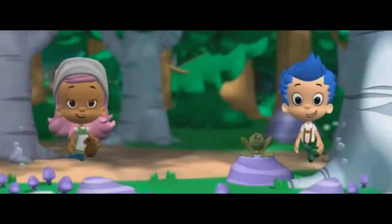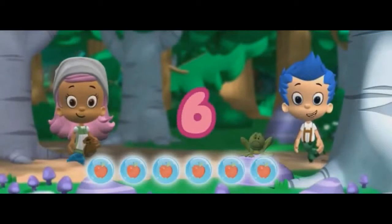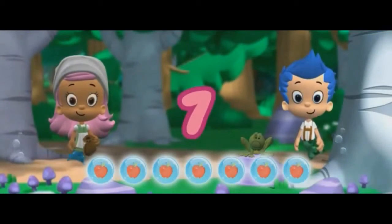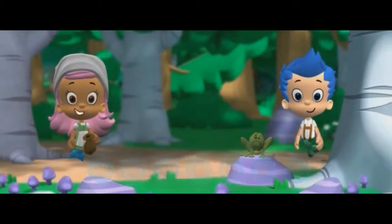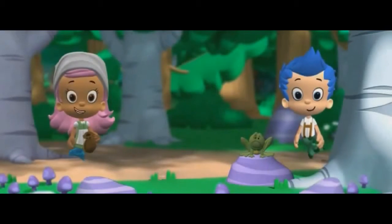We collected one, two, three, four, five, six, seven apples. All right. We can keep the ingredients in our potion pouch. We need to collect even more enchanted ingredients to turn Bubble Puppy back into a puppy. Come on, let's go.